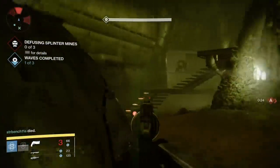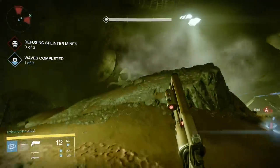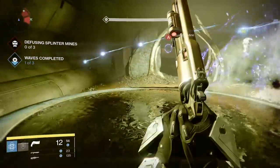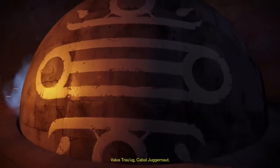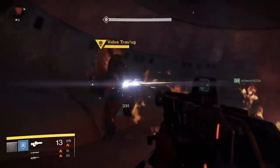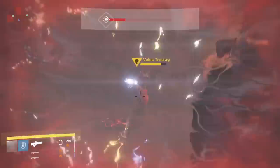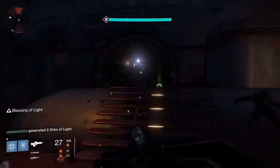In the level 34 version, there was no boss fight in round 4, instead just a typical round with critical objectives. However, since each week is randomized, there is the possibility that the time I played just did not have a boss fight. In the level 32 version, the final boss is Valis Traug. Traug only has one mechanic: every time you bring down his shield, after about 10 seconds his shield will recalibrate to a different elemental weakness and instantly regenerate. You'll still have to deal with endlessly spawning Cabal enemies, which can make this fight very hectic.